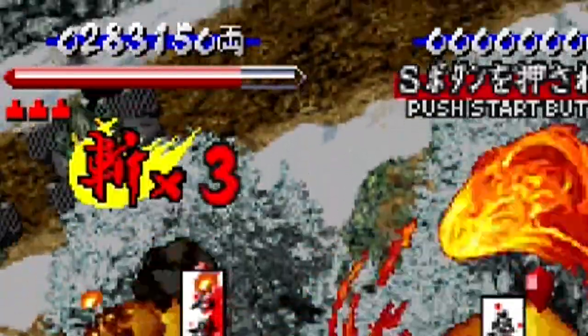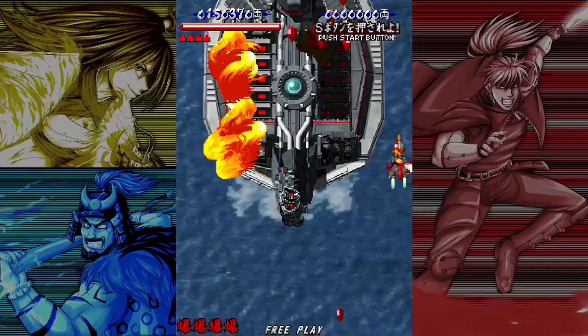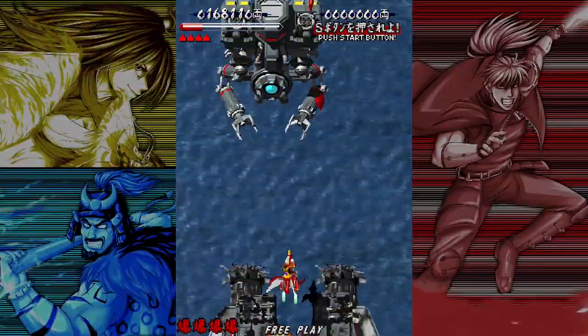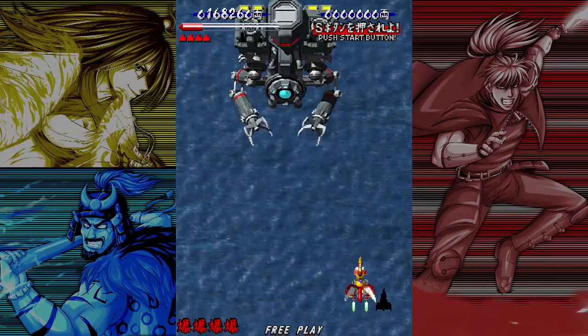There's also a meter on top of the screen that fills up by picking up red crystals dropped by enemies. When it's full, your next charge attack becomes an overpowered, screen-clearing, boss-slaying assault. This might not always happen when you most need it, so you always have to keep an eye out for that gauge to make sure that you put it to good use.